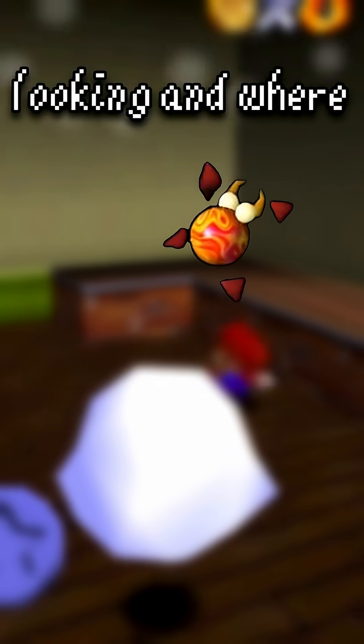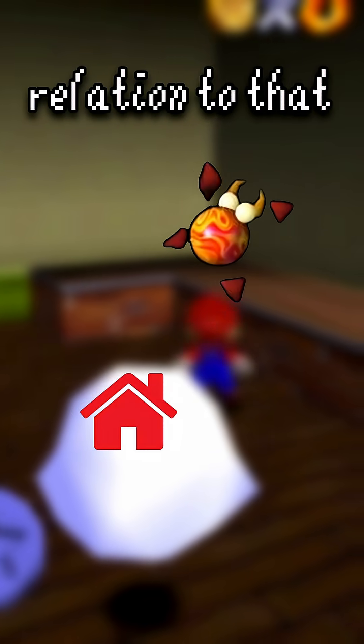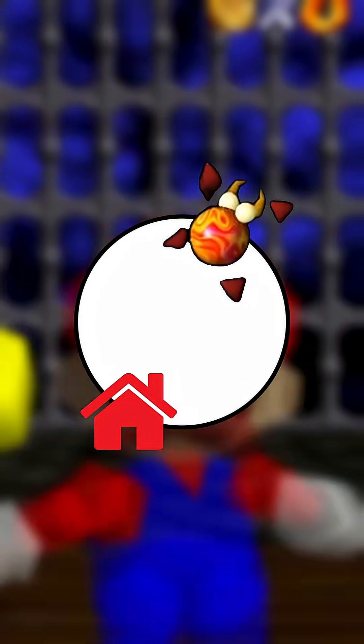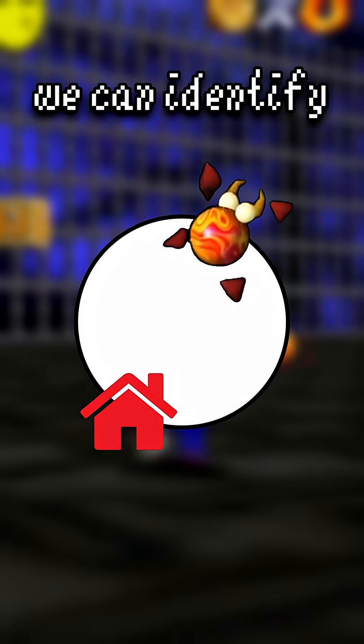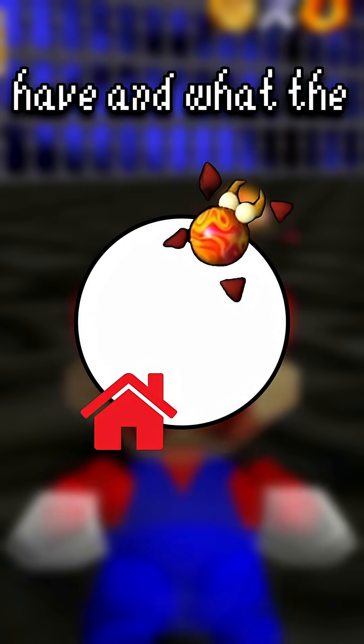If we put where the scuttlebug is looking and where the home is in relation to that scuttlebug, both on a circle, and then start counting degrees from the left side clockwise, we can identify what angles they have and what the difference between them is.